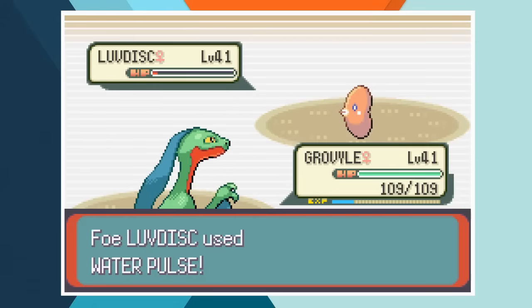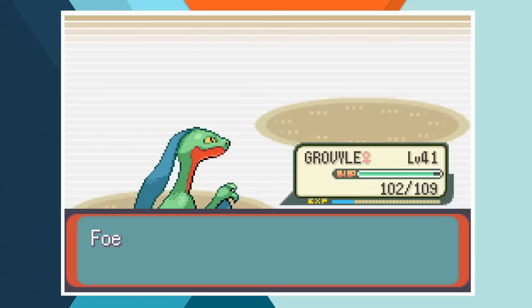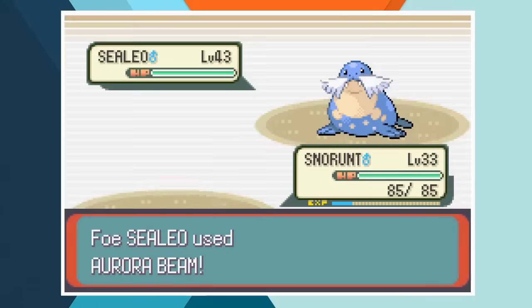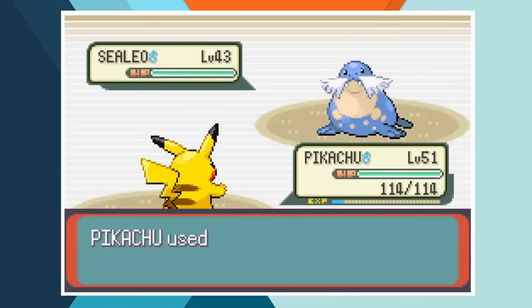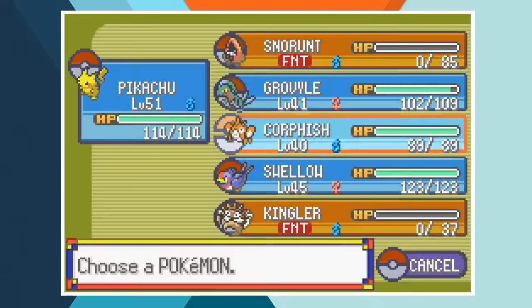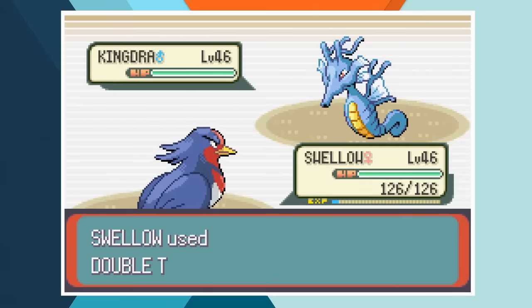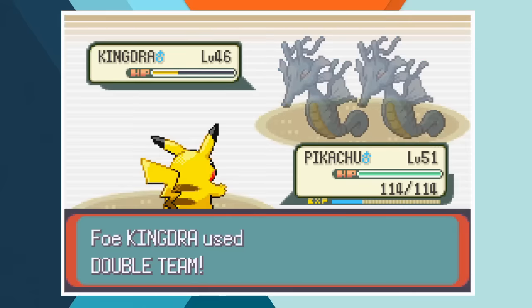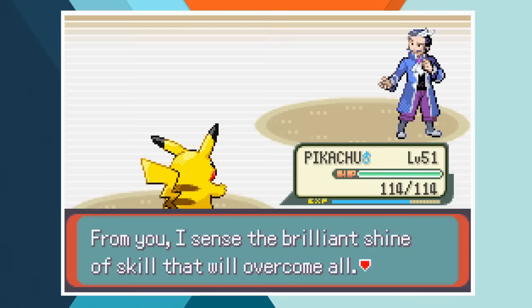Juan leads off with Luvdisc and we start with Grovyle. We quickly burn through his first Hyper Potion and a second Leaf Blade knocks out Luvdisc from full health giving us an early advantage. Sealeo is up next and we switch into Snorunt predicting an ice type move. In his on-screen debut Snorunt is easily bested by Sealeo, allowing us a free switch out to Pikachu. A single Thunderbolt takes care of the ball roll Pokemon. Whiscash forces a change to Swellow, who knocks out her opponent without taking any damage, taking the Sootopolis gym leader down to 2. Kingdra serves as Juan's penultimate Pokemon and although Swellow gets off an Aerial Ace she's wiped out by Ice Beam. Pikachu comes back out, Thunderbolt finishes off Kingdra, and a final Thunderbolt knocks out Crawdaunt earning us our 8th and final gym badge and opening up our route to the Elite Four.